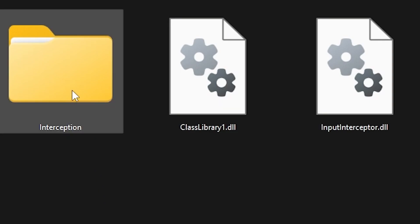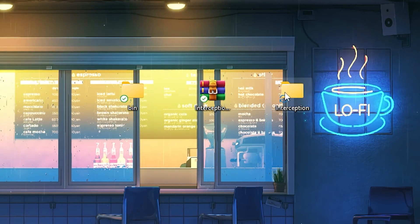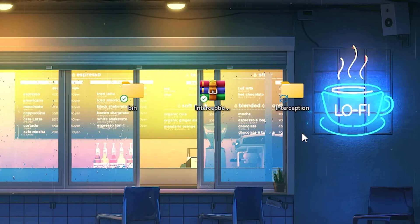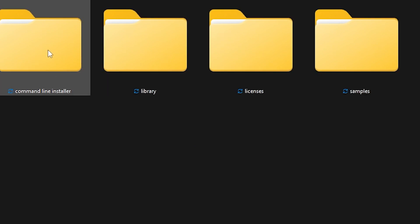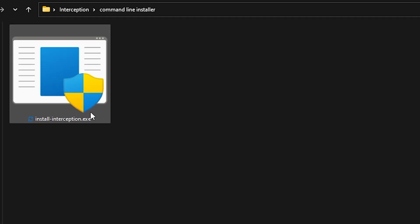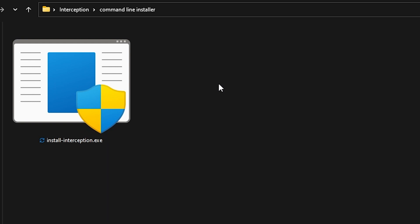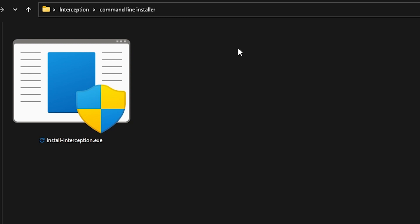What you're going to do is move this Interception folder to your desktop. Once you open the folder, you have all these different sub-folders — the one you want is Command Line Installer. Inside, you have Install Interception. To clarify, Interception is what we're going to be using to move the mouse and keyboard in-game — it's basically a driver that makes it so that when you move the mouse and keyboard, you don't get banned.